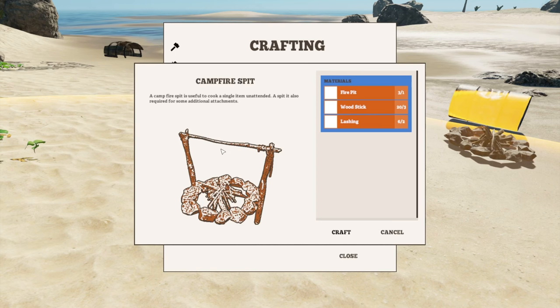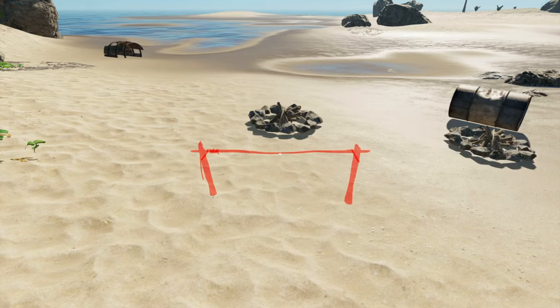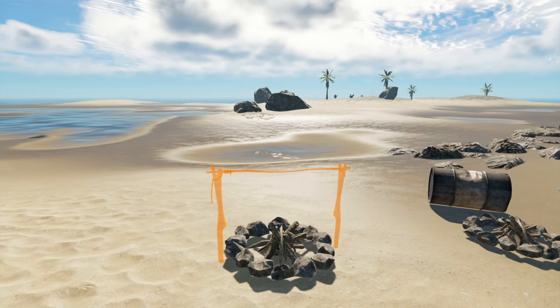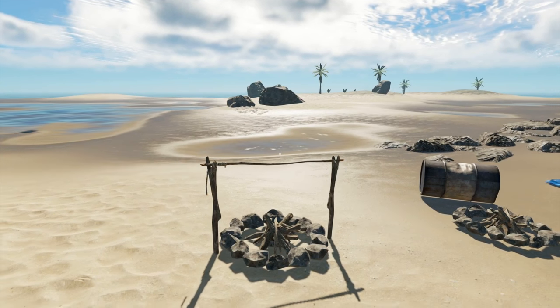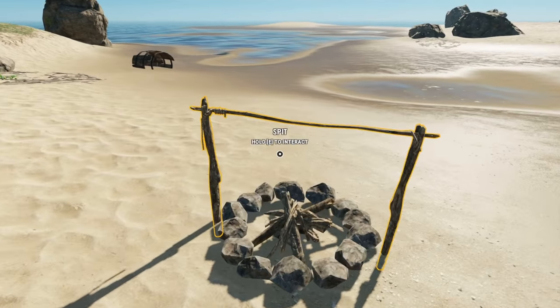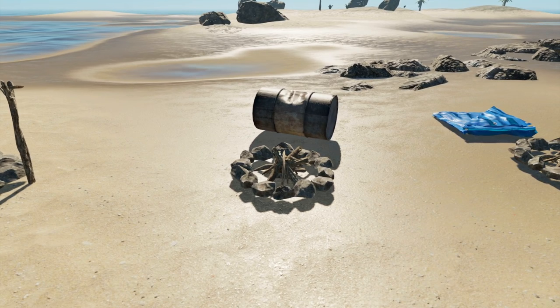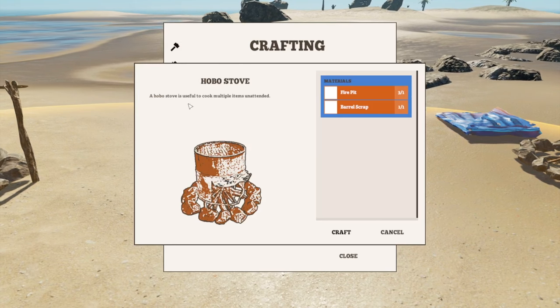There will be a little timer that'll go off to let you know when it's ready. It's also used for some additional attachments — one example is the water still, which I demonstrated in my drinkable water tutorial. For now we'll go ahead and craft this campfire spit: you get the outline in red, and when placed correctly it turns orange — just click to put it on there. There is your campfire spit.